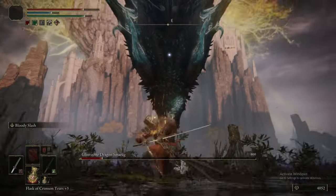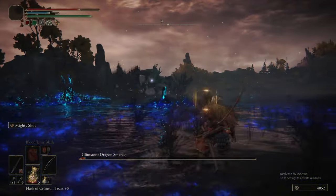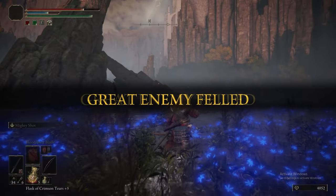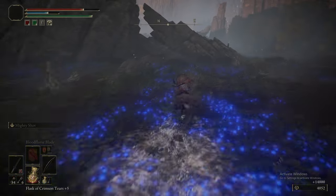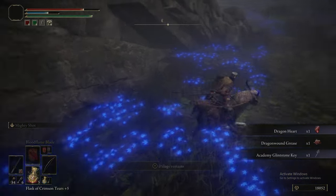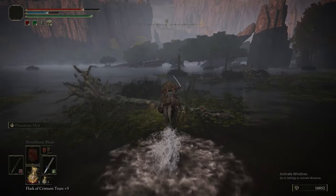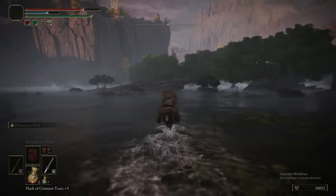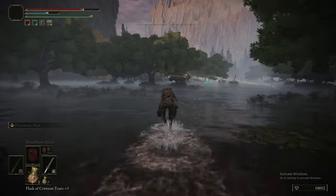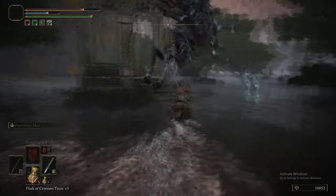Bloody Slash seems to be doing diminishing returns — doing less damage over time. Just avoid its fire attacks and you can get in a cheeky bow hit. With dragon fights you just need to get a feel for them; there's only so much you can say. Behind the dragon is the Glintstone Key that lets us into Raya Lucaria. You grab the key, go to the big blue gate, and the key will let you in.